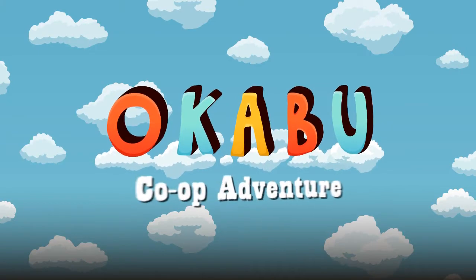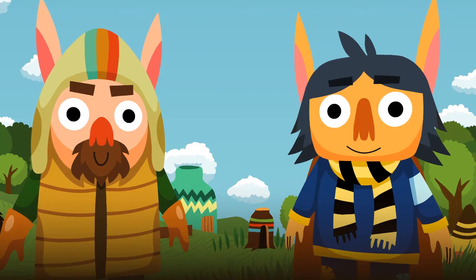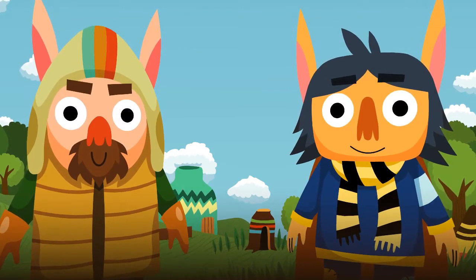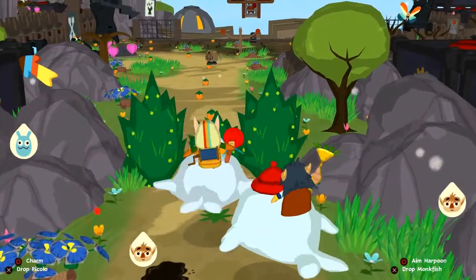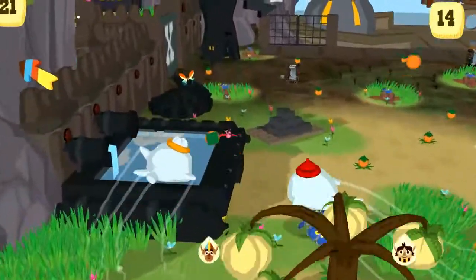Hi, this is Simon from Hand Circus. Me and Shane are going to give you a tour of Okabu, some of the features you can come to expect when it's released next week. We're going to dive into one of the levels from the end of World 1, Doze of Destruction, and show you what Mungfish and Piccolo can do.